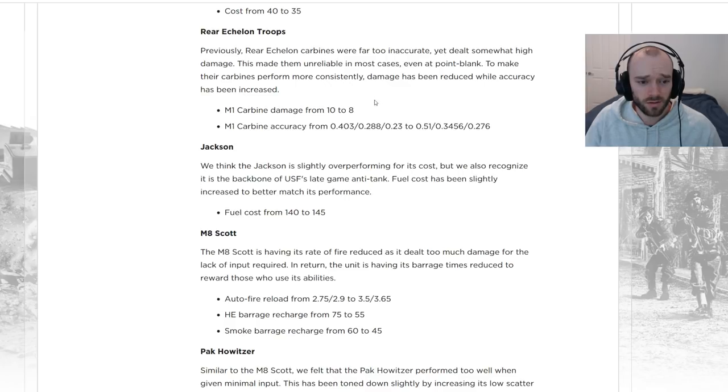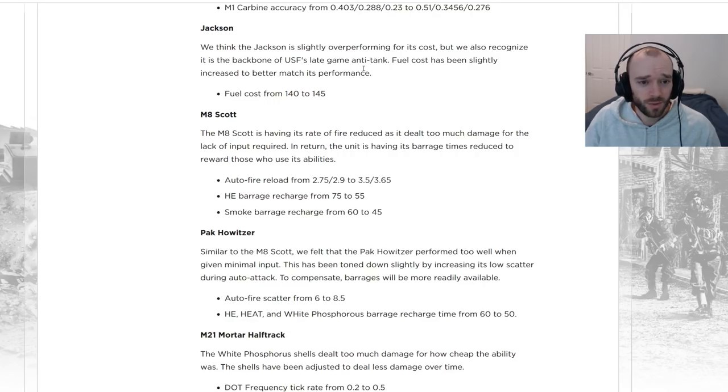The M1 Carbine damage is going down from 10 to 8, but accuracy is going up to compensate, so overall DPS should be pretty similar. But you'll be at the mercy of RNG accuracy rolls in small arms firefights. This will make them slightly worse against things like light vehicles and Kübelwagens — where those big target sizes make it basically guaranteed to hit and high damage comes into play — but a lot more consistent in small arms firefights, possibly even outright better.